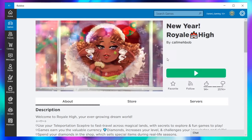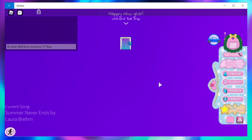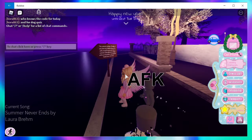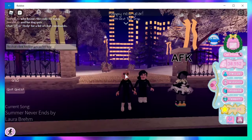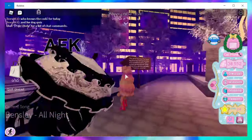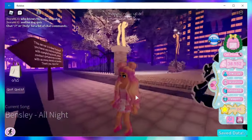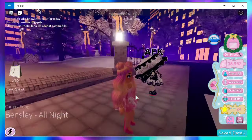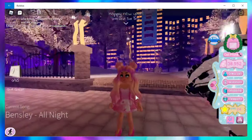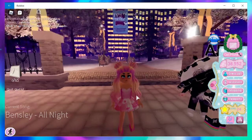Now we are going to go back into the game and see how this looks. When we get back in, you may or may not see a difference. Your legs might have that more round look — you can see now on my character her legs don't look like little blocks or Legos. They're now round, but it's still not quite the same as what you see on other people.